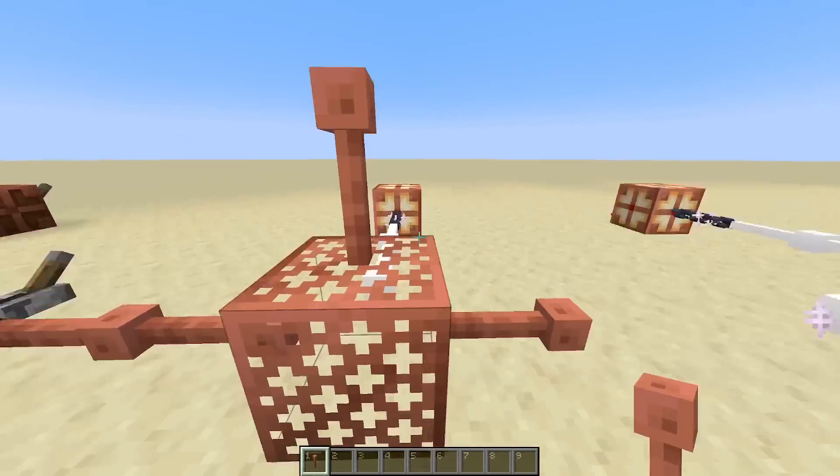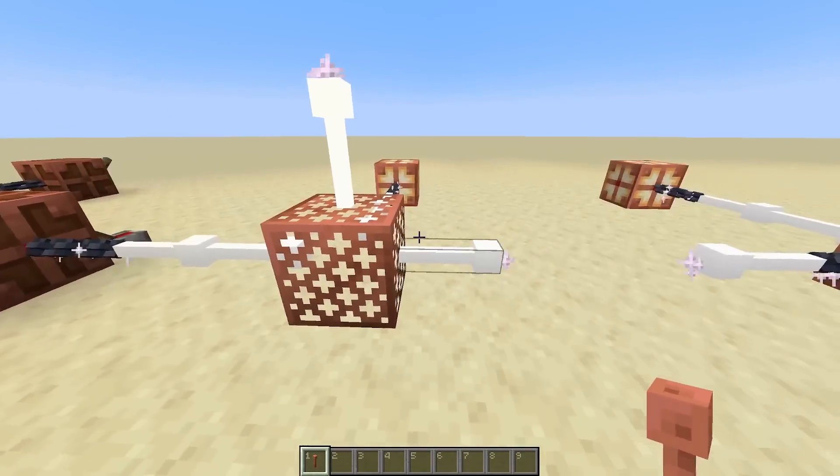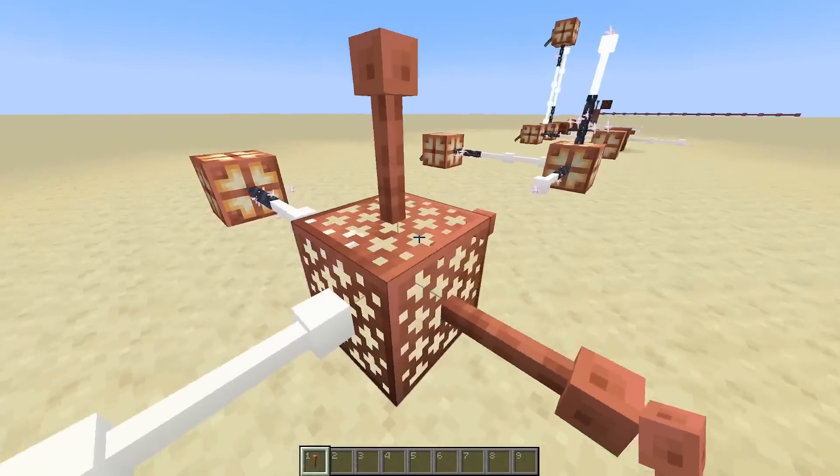So as you can see, we've got one input and two outputs, and it's not going through. But if we power this side over here, then we can actually have two inputs and two outputs. And as soon as we have a third one, it also does not work.